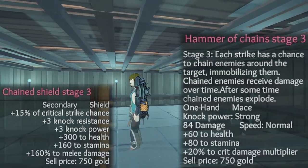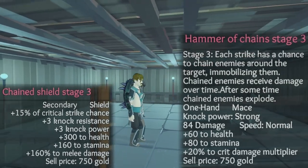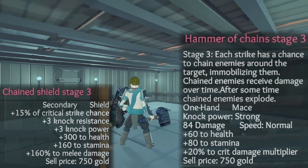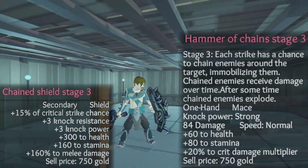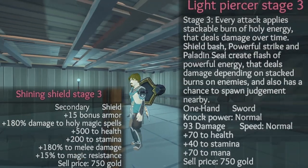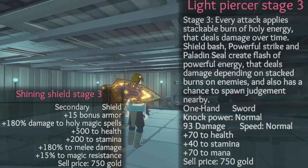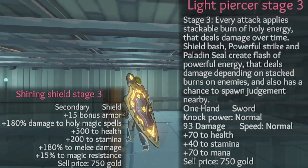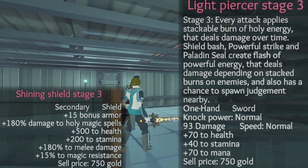Hammer of Chains: each strike has a chance to chain and immobilize enemies around the target; chained enemies receive damage over time and after some time they explode. Chain Shield: the effects remain the same, but all the stats just get boosted. Light Piercer and Shining Shield: with the light piercer every attack applies a stackable burn of holy energy that deals damage over time; shield bash, powerful strike, and paladin seal create a flash of powerful energy dealing damage depending on stacked burns and has a chance to spawn judgment nearby.